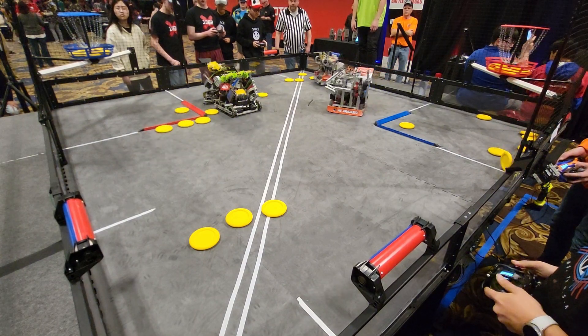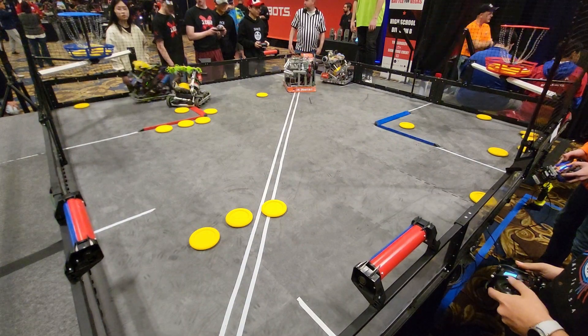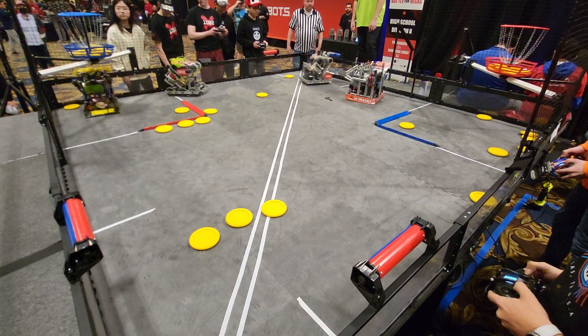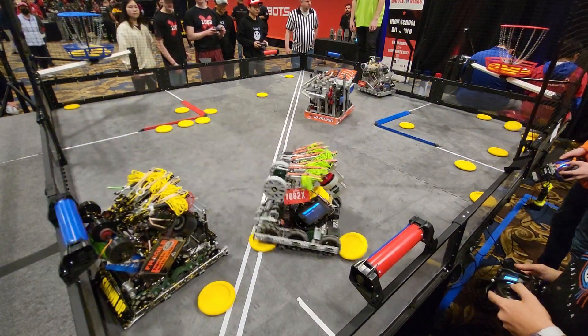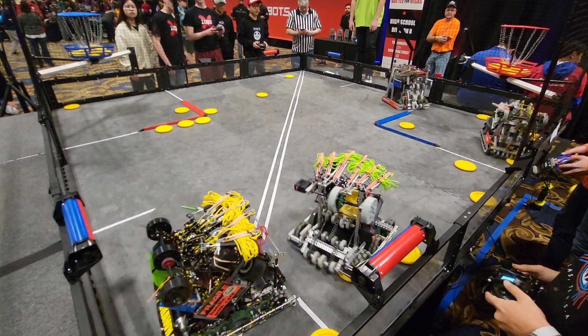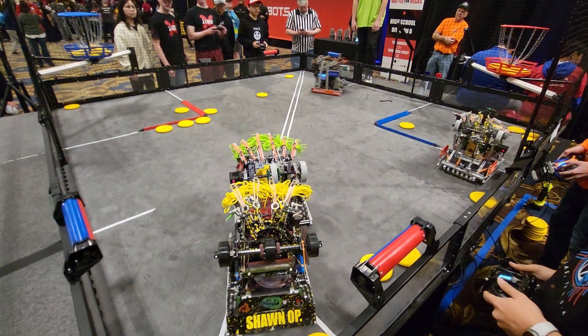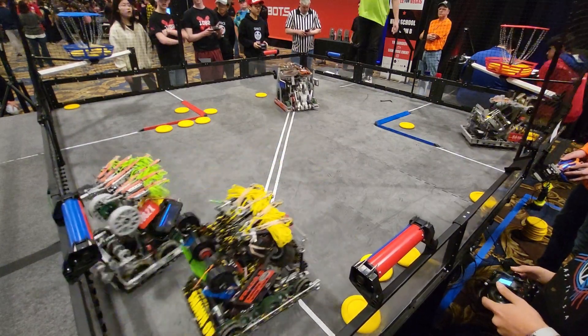Thank you very much. Alright, and with that, we've got a minute and five seconds left in this match. Let's see what's going on on the field. On the Blue Alliance and Red Alliance, it looks like we've got plenty of discs up in their respective goals piling on top of each other. The Red Alliance is in ownership of two of the four rollers, and the Blue Alliance in ownership of the other two. This one's going to come down to discs.